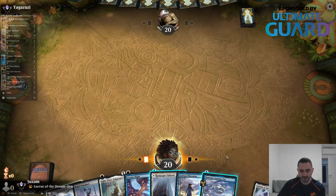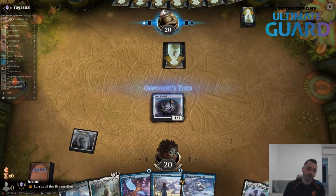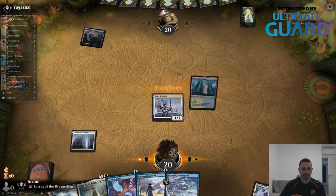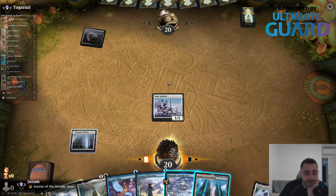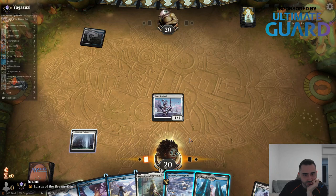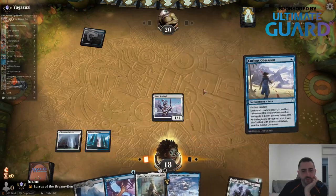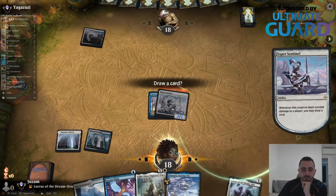This is the kind of hand I was talking about — having Otawara instead of an Island is going to make this come into play tapped, which is a little awkward, but our hand is really good. Do I just slam the Obsession on it? That might give my opponent time to start interacting. If they have Portable Hole I'm kind of screwed. I'll go for the Curious Obsession, because on turn 3 they can already have Divine Purge, so I want to get some cards out of this very quickly.